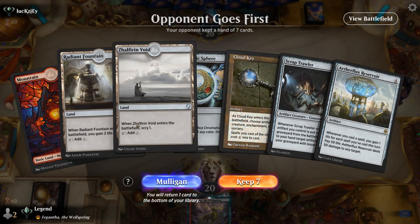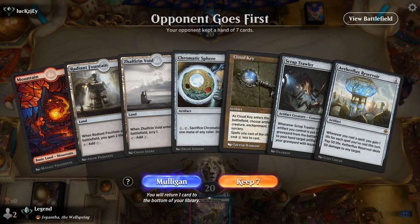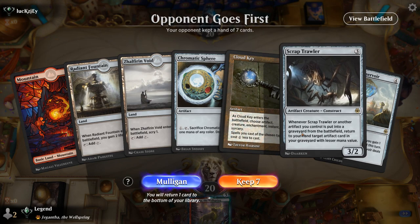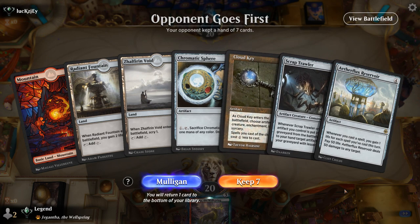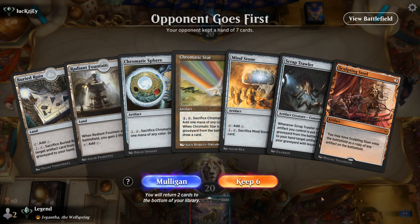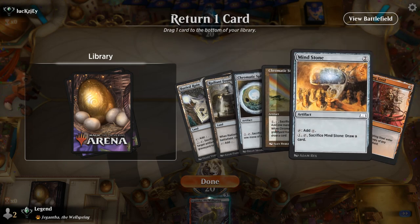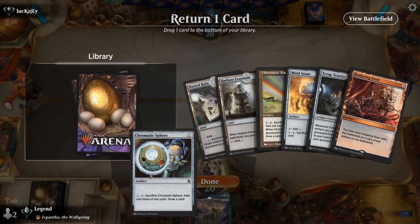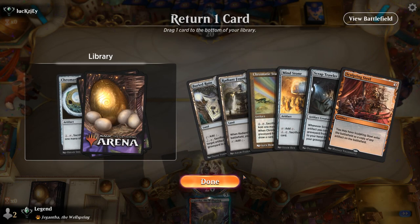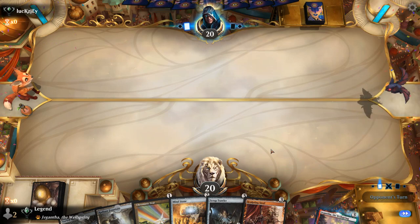We're on the draw. Reservoir in our opener is usually not great, and we don't have a two-mana artifact to go with Trawler and Sphere, plus Cloud Key instead of Anvil — so let's take a mulligan. This is a little bit better. We're missing the cost reducer, but we have Trawler and then one-drops plus Mind Stone. Maybe keep Sculpting Steel to double up on either Mind Stone or Scraptrawler.